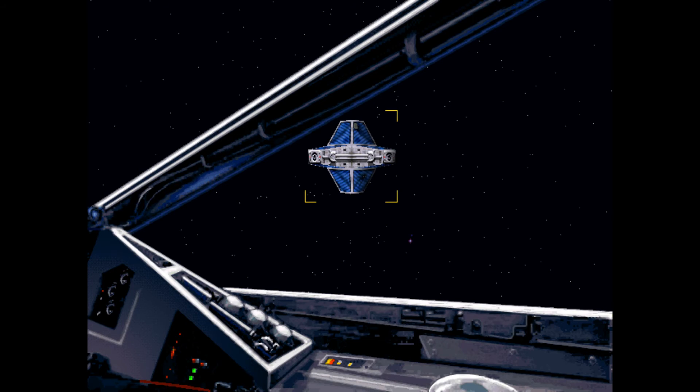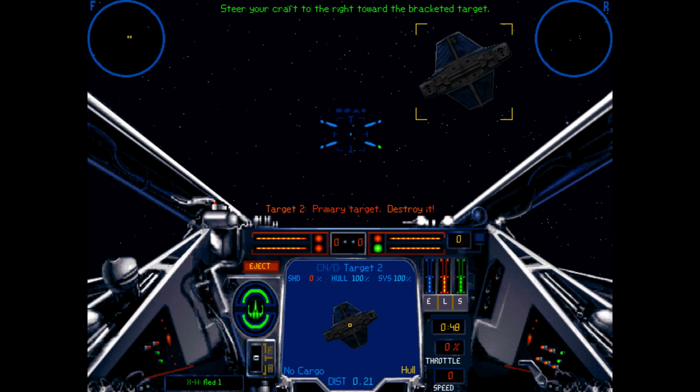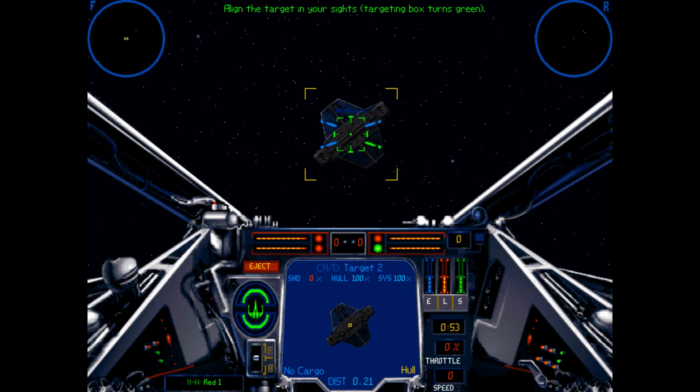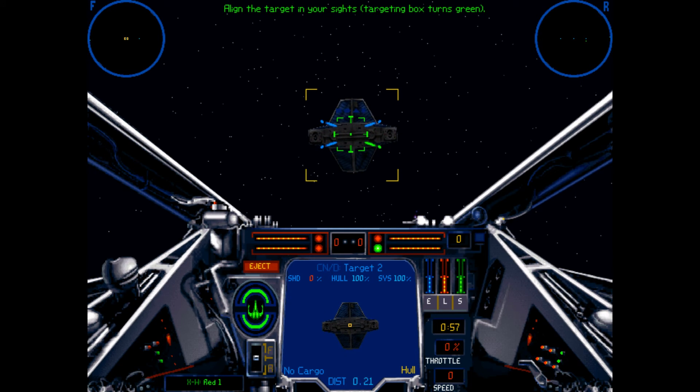Hit the 9 key to see your right forward view. Return to forward view by pressing the 8 key and check your forward sensor. Steer your craft to the right toward the bracketed target. Align the target in your sights and the targeting box will turn green. Now destroy target 2.